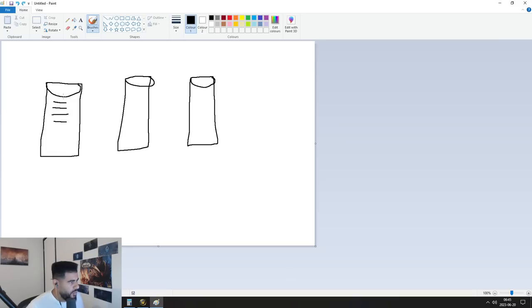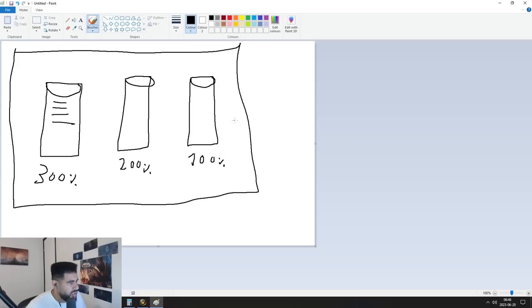Now let's say instead of stacking all those bucket-one modifiers, you go for just a few of them — damage to chilled, frozen, bleeding, and burning — and all of those stats add up to only 300 percent. But because you sacrificed those extra bucket-one stats, you've managed to get 200 percent critical strike damage and 100 percent damage to vulnerable targets.